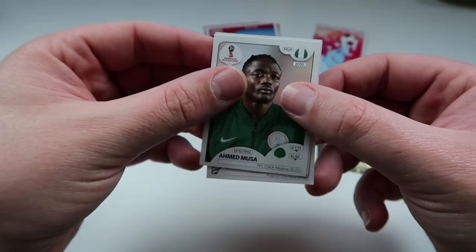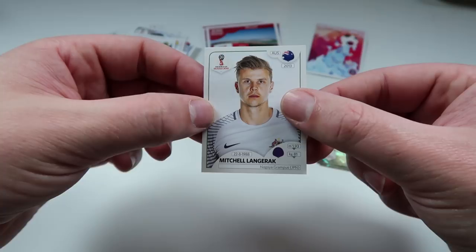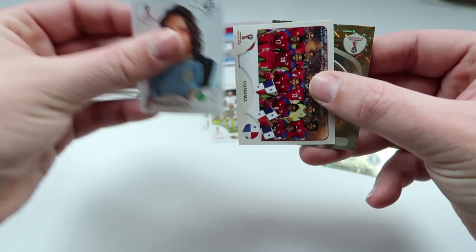David Silva, Ahmed Moussa, Grigliano, the Poland team pick, and Mitchell Langorak again — second time today. Another Andre Gomez, Edinson Cavani, who is stuck to their Panama team pick. Then we have the Mexico shiny team badge, and Nikola Kalinic.